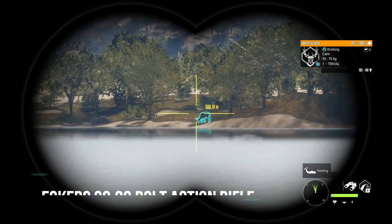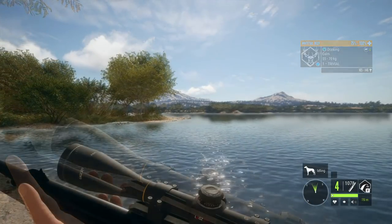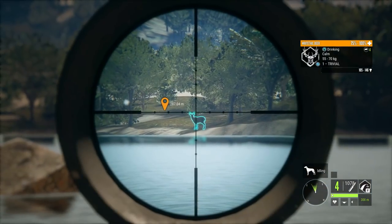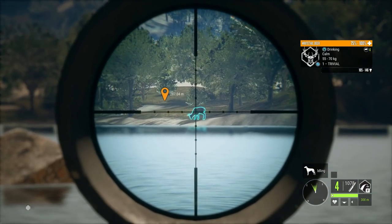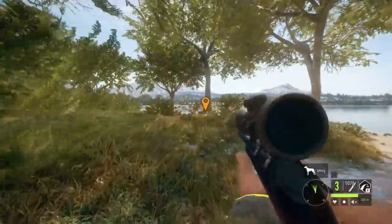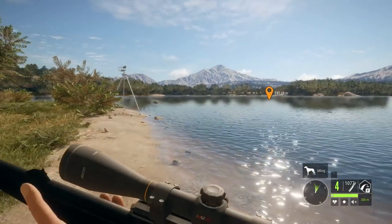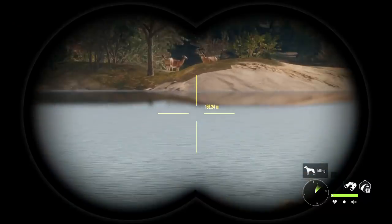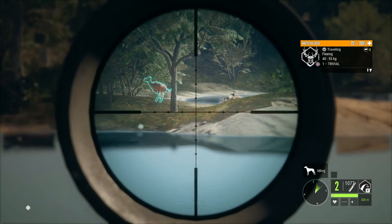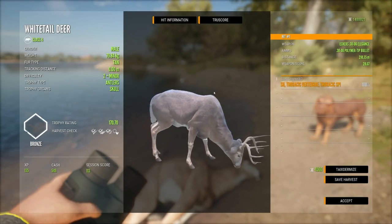Now we're going to have a look at the Eckers .30-06. The .30-06 is also good for classes 4 to 8. It zeroes in at 75, 150, and 300 meters. It carries four shots. And it absolutely splattered. You don't actually need the M1 and the .30-06 and the .303 — you just need one of them. The .30-06 is absolutely phenomenal for classes 4 to 8.